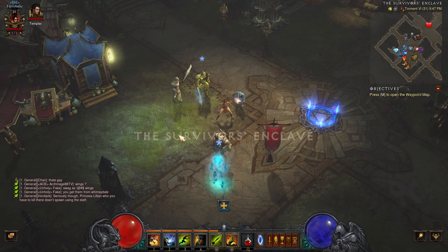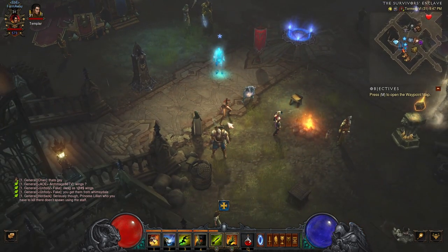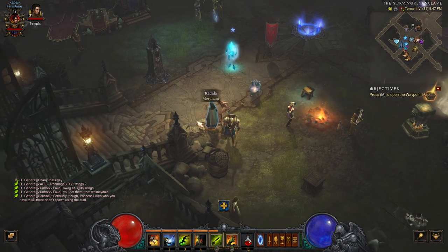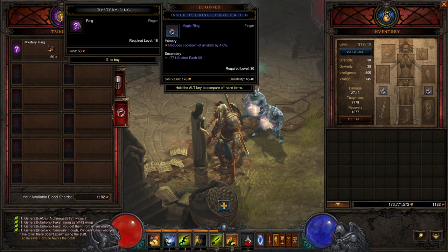Doing it this way, there is a 1 in 3 chance to get a puzzle ring — 1 out of 3 legendaries will be a puzzle ring.